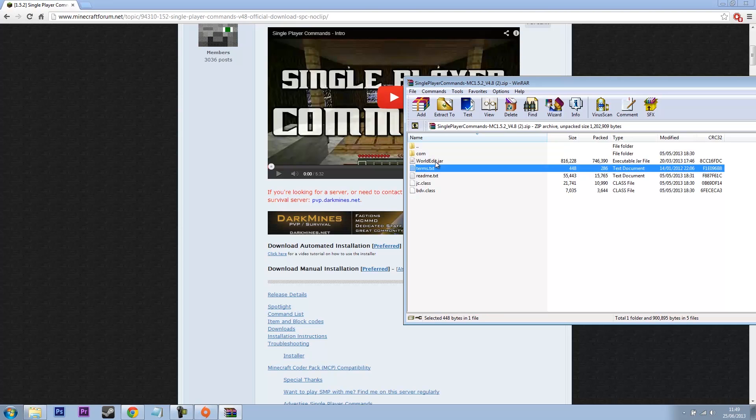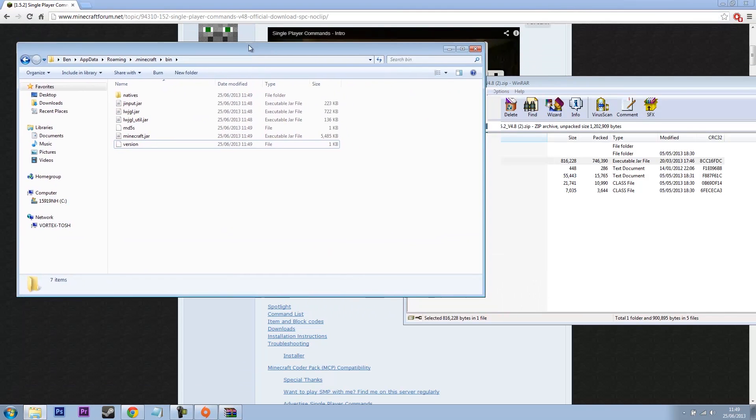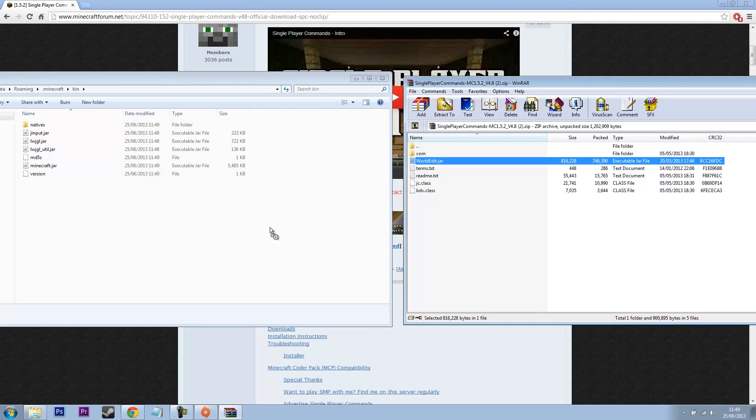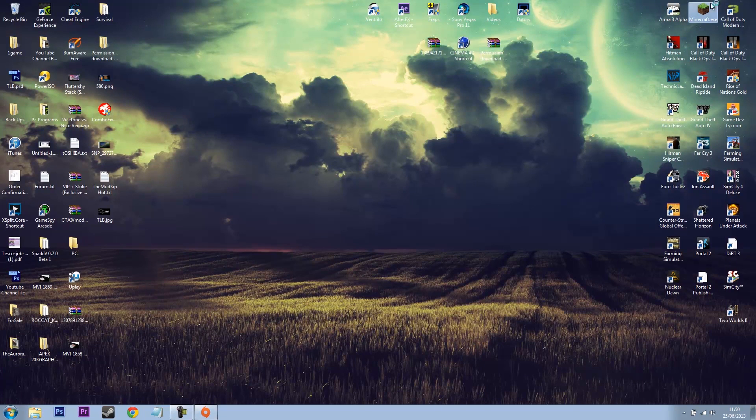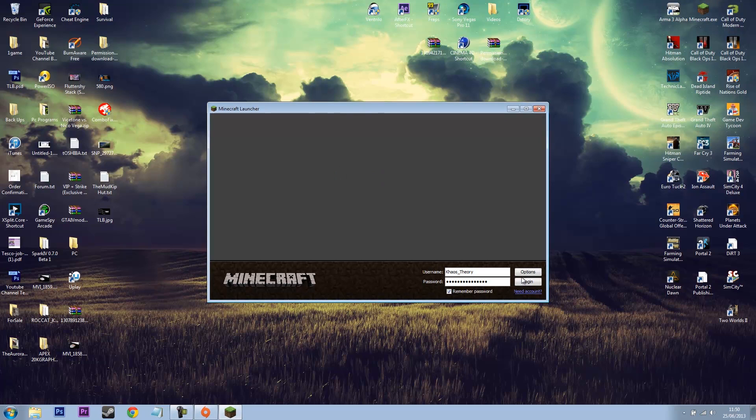Close that, get WorldEdit open, then drag and drop WorldEdit in there. And there you go — you should now have Single Player Commands installed.